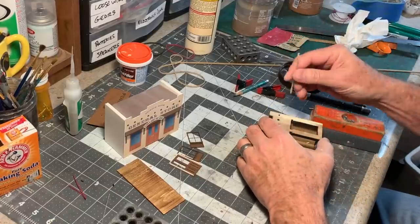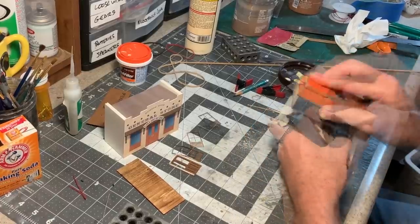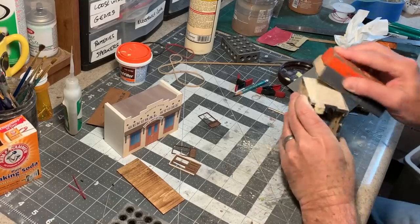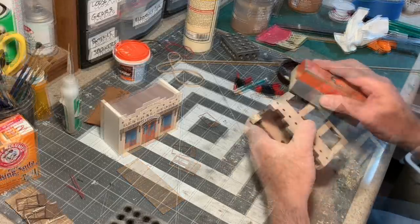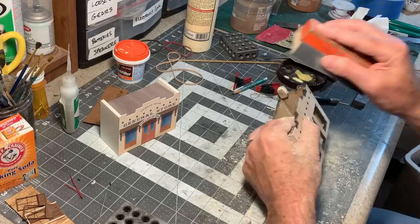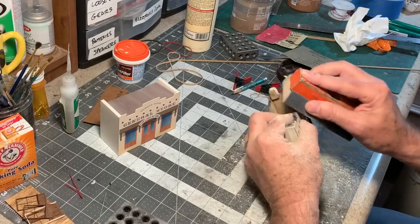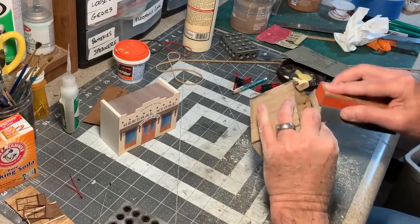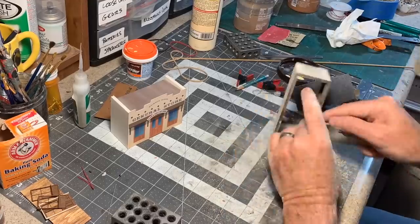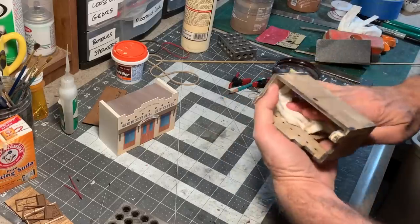I could go and do this on the belt sander, but I kind of enjoy doing it by hand. As I go, you can see I'm just rolling the sanding block over the edge to round that corner off. Now that I've got the corners looking pretty good, I'm going to do the roof line and around the doors and windows — those should all have rounded edges to really give it that adobe look. Don't forget the back sides too. I'm using a damp paper towel to clean the sawdust off.